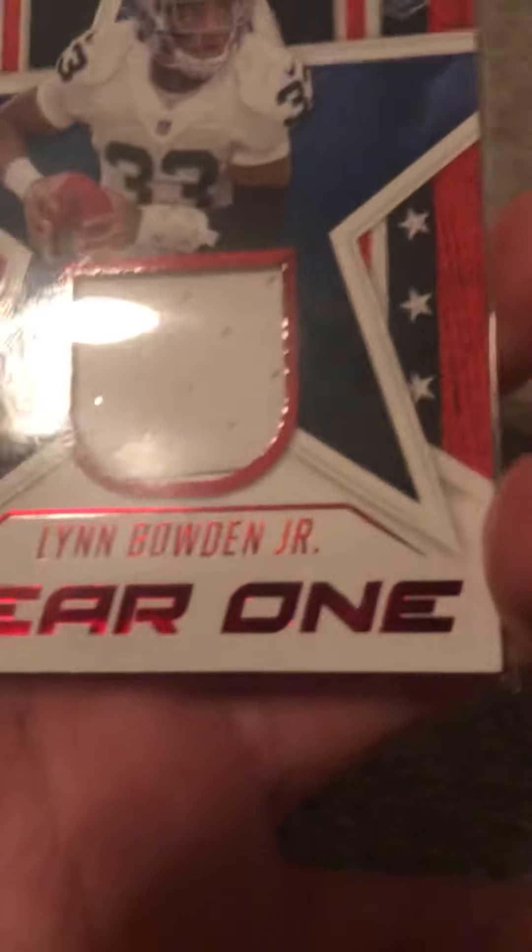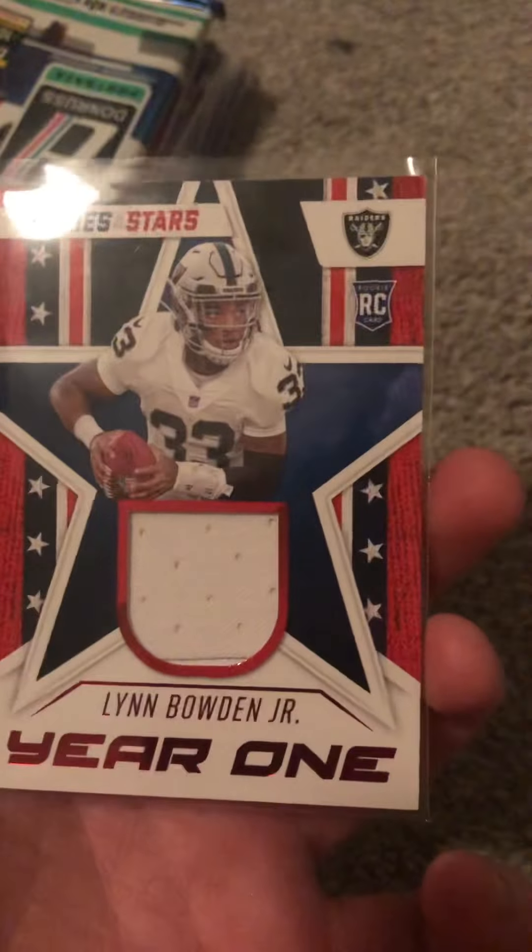This next one feels thick. Lind Bowden Jr. — oh, this is a Year One! So there's a rookie that is a jersey card — Lind Bowden Jr. Year One. So these are the cards so far.